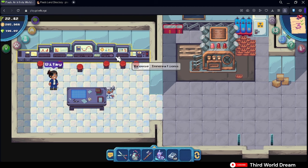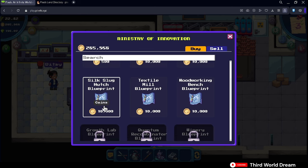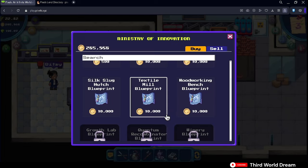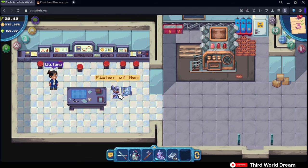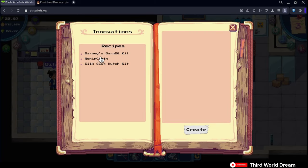Click on Browse Innovations and go ahead and buy the Silk Slug Hutch Blueprint. Once you've done that, you can click onto the table and a Silk Slug Hutch crafting material should be placed there. It will then show you all the materials you need to make your own Slug Hutch.